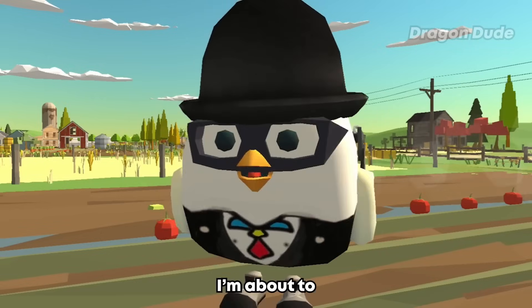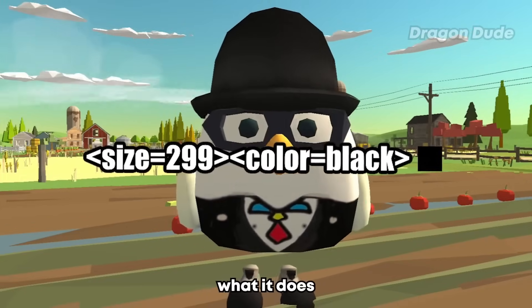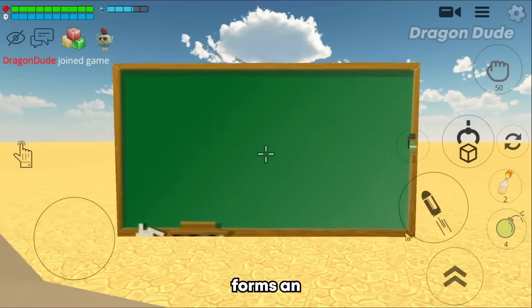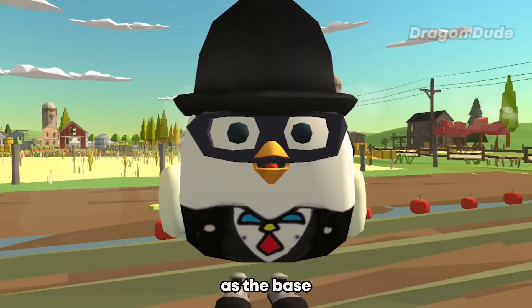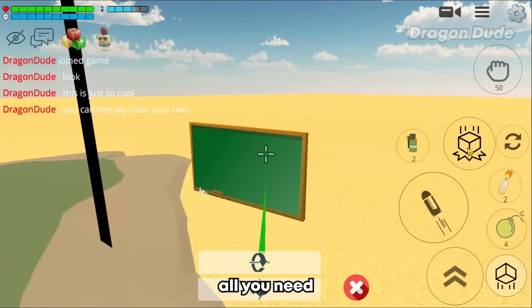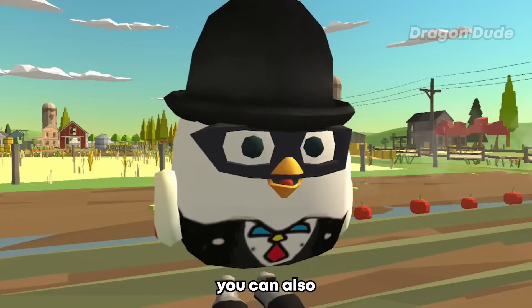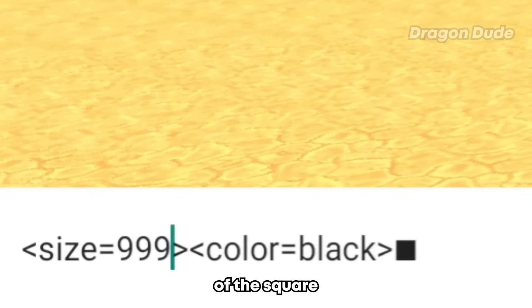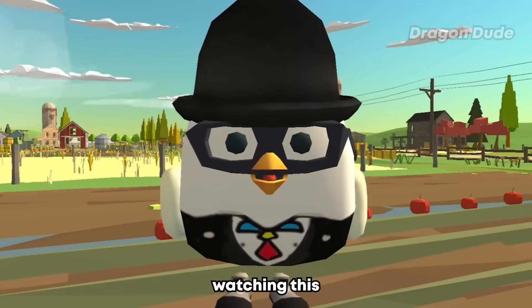You can also change the emoji size by changing the size number. The other code I'm about to show you is more useful. It forms an image of a square. This is useful especially for building, because it can be used as the base or foundation of your build. All you need to do is follow the lines of the square and you can make things like houses. You can also change the size of the square by changing the size number. Every Chicken Gun builder needs to save this code.